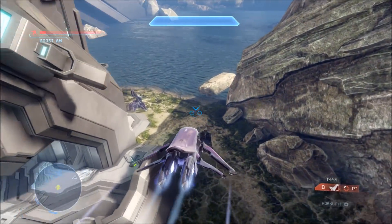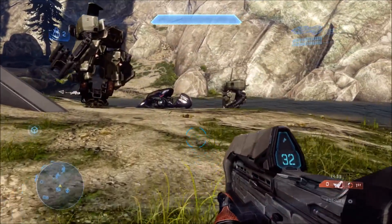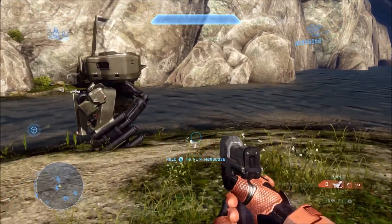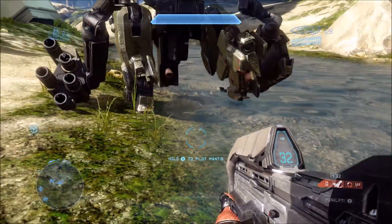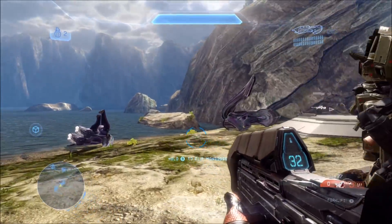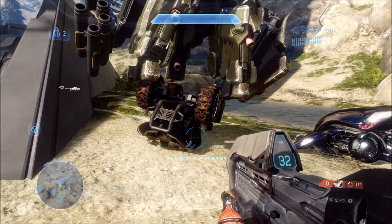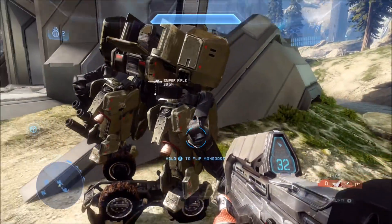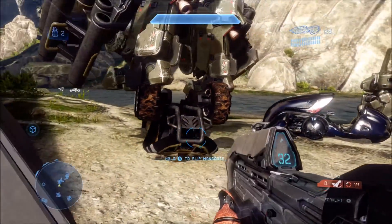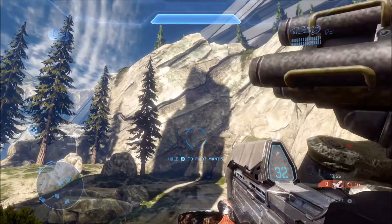The reason why you want to spawn the mongoose upside down is because what you see here is the mongoose is upside down and the mantis is right side up. Had you spawned the mongoose right side up, both of them would be right side up — the mantis would still be on top of the mongoose, but the mongoose would be right side up. The reason upside down is easier is because if you want to flip the mantis upside down, you already have a mongoose upside down. So all you gotta do is flip the mongoose, which will cause the mantis to go upside down.